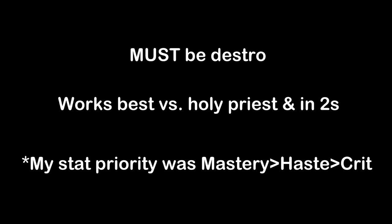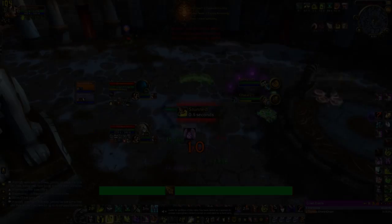To do this trick I'm about to show you, you have to be a Destruction Warlock and you have to be facing a Holy Priest. Luckily, Holy Priests are extremely common in twos, especially above 2k rating, and if you're trying to get the 2200 for Arena Master, this trick will really help you out. Sorry for the quality of the first video — it's recorded directly from one of my stream VODs, but it was so epic that I just had to show it to you guys.